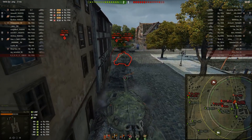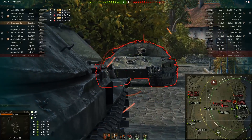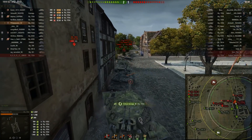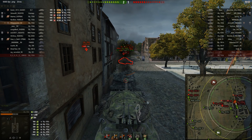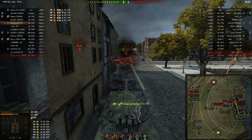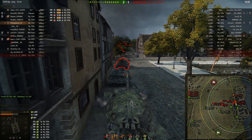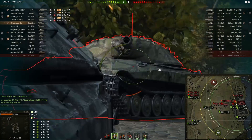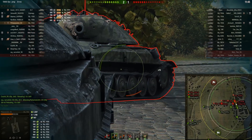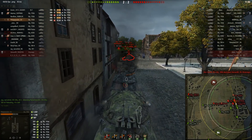Below the hull above the tracks is the ultimate weak spot. Like the IS-7, if you find yourself hull-down in the 705A, there is absolutely no chance in heaven, hell, or purgatory that someone will pen you — they'll have to revert to high explosive, flank you, or find a different target. I'm looking for a shot below the hull but I was firing HEAT, and his tracks eat it.